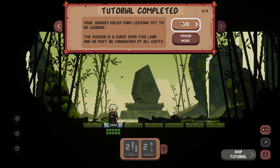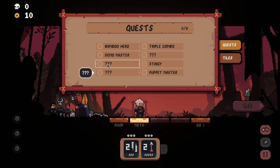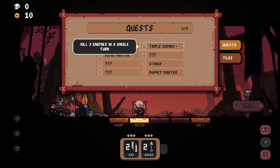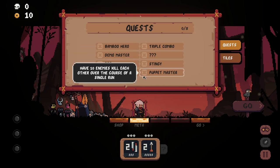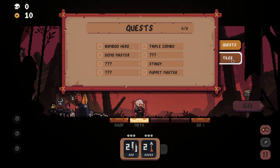Your journey holds many lessons yet to be learned. The shogun is a curse upon this land and he must be vanquished at all costs. Let's see what we got in meta progression. Defeat Daisuke the Dasher. Kill three enemies in a single turn. Have 100 or more coins. I appreciate that these are based on achievements — these are things you have to achieve, and so therefore they are things you can strive for. It doesn't feel like I'm just earning some kind of weird currency between games and throwing it at objective improvements. I really don't like that.